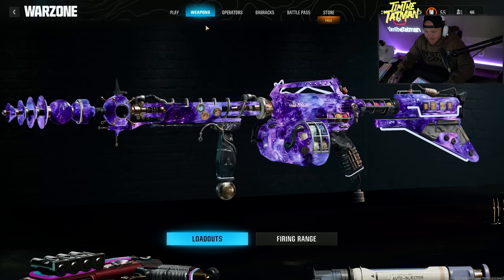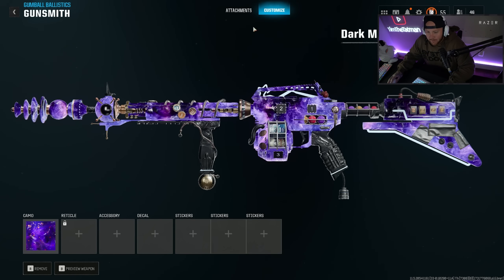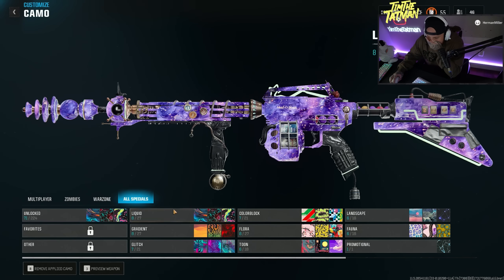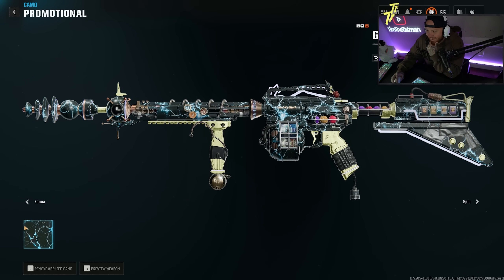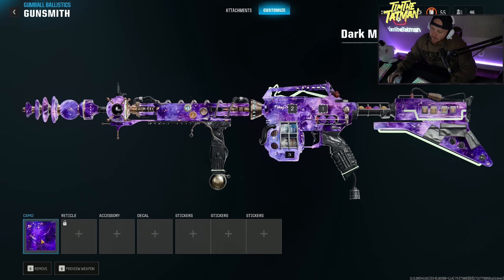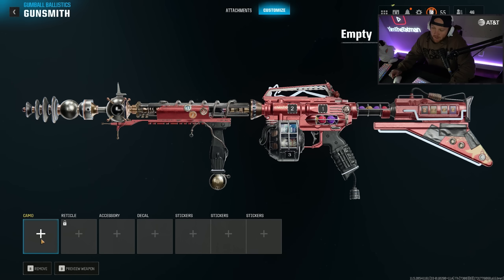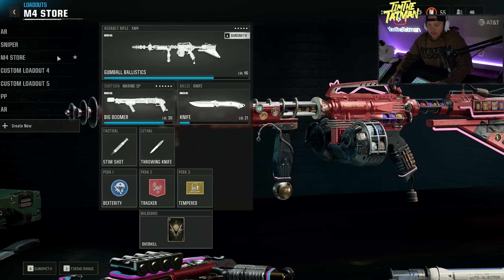Whips says to put the 400 camo on it. Dark matter on this is actually incredible. Did you know this camo is 400 by the way? Everyone type PogChamp. I'm not sure — maybe I'll do one game without it as the blueprint, then a game with dark matter.